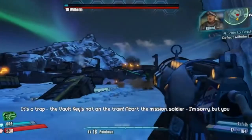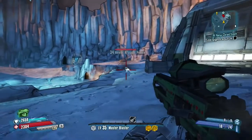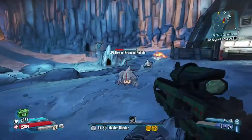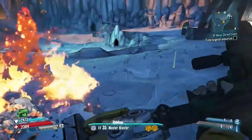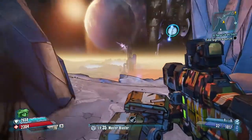His first appearance is made in Borderlands 2 as half Hyperion Engineer, half loader in the End of the Line story mission. Wilhelm wasn't always half man, half machine however. In the events of Borderlands 2: Pre-Sequel, we'll see the character as he was when he was all man. The game will see the events that turned him into the cyborg we all know and love today.